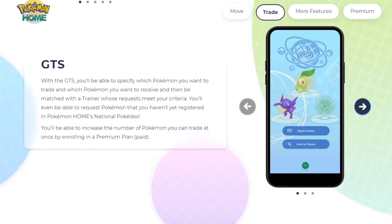You'll even be able to request Pokemon that you haven't registered yet in the Pokemon Home National Dex. So Pokemon Home is going to have a National Dex even though Sword and Shield doesn't. There you go — all your questions are answered. I know that's what a lot of people came to the video to find out: yes, you can bring in all your Pokemon and there is a National Dex in Pokemon Home.